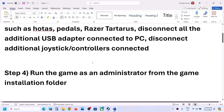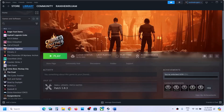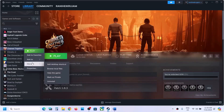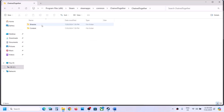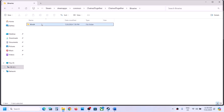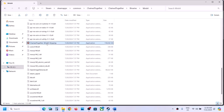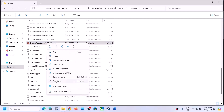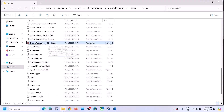The next step is to run the game as an administrator from the game installation folder. Right-click on the game, select Manage, then click Browse Local Files. Open the Chain Together folder, then Binaries, then Win64. Scroll down, find the EXE file, right-click it, select Properties, go to the Compatibility tab, and check the box that says 'Run this program as an administrator.' Hit Apply, click OK, and then double-click to launch the game.